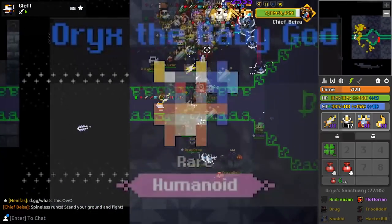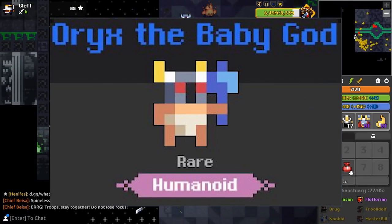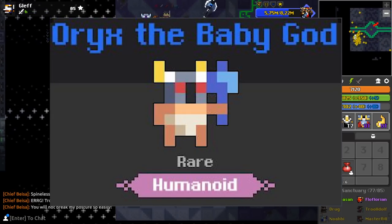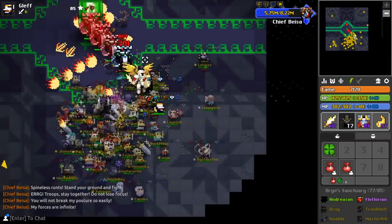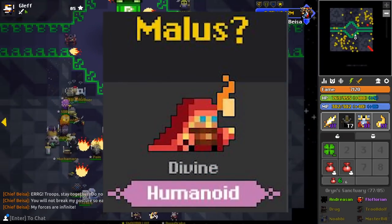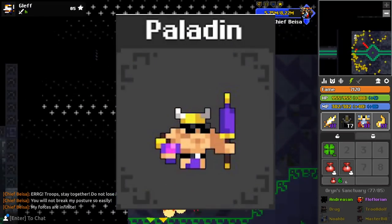Then we have Oryx the Baby God, which is a rare humanoid egg — an Oryx skin with a baby's body. I think that's pretty fun. I really like these skins overall; the best pet skin has to be the Malus Question Mark pet skin, and the Paladin Beachcake skin is pretty nice too.